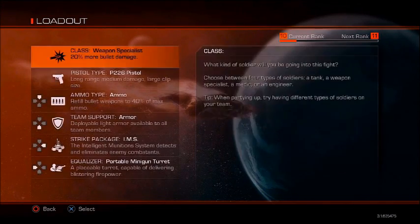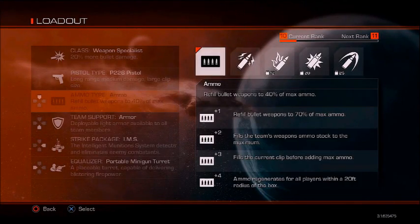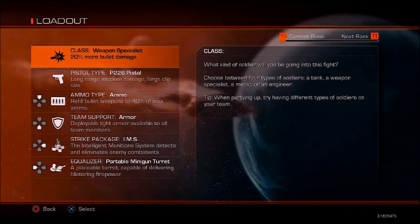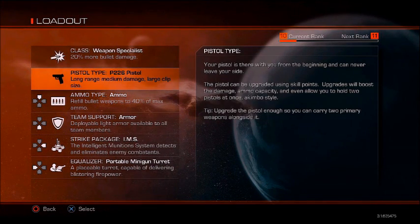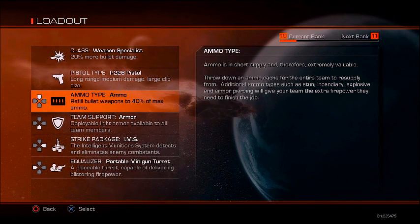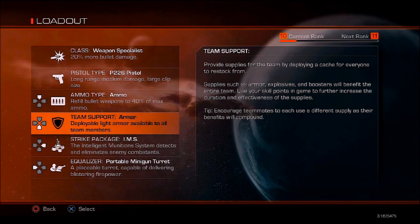G'day guys, it's AppleMasterD today, and in this video I'm going to be showing you guys how to rank up super fast — extra fast — in the new Call of Duty Ghosts extinction mode. I'm going to be explaining the ranking system from top to bottom, inside out.